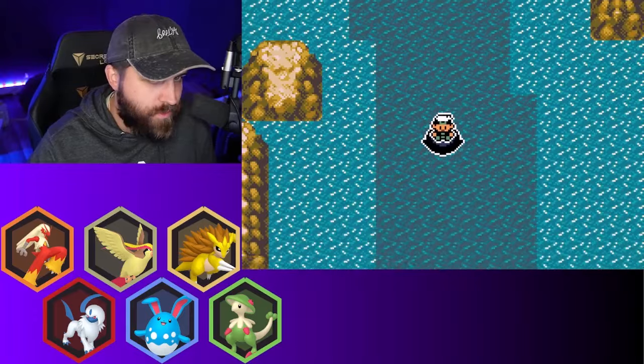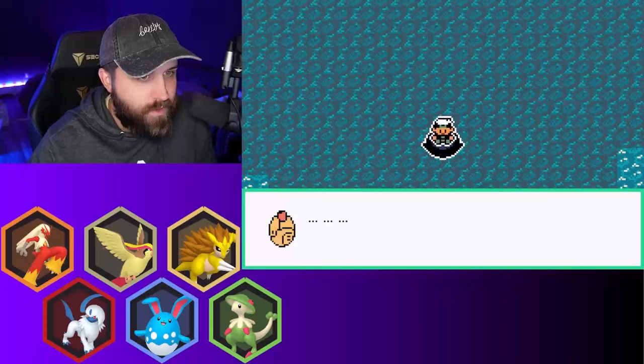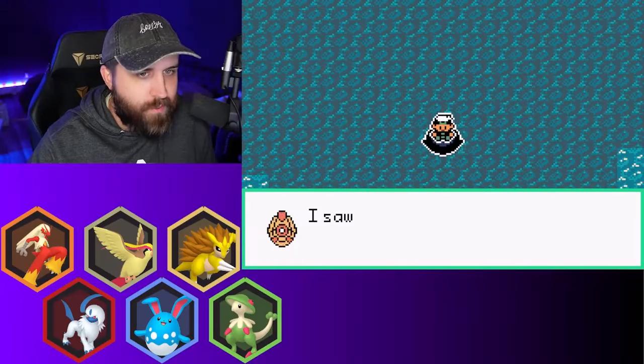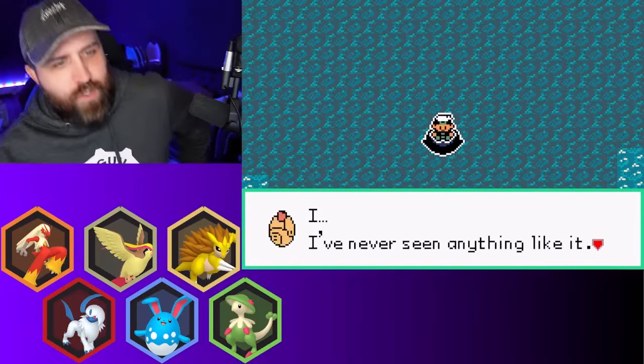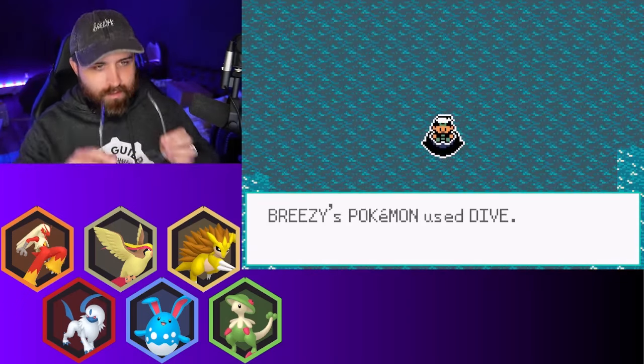Now I believe we're going to find — I could dive underneath, right? There's a giant green Pokémon flying in the sky in Pacifidlog. I wonder what that could have been. Not going to use Rayquaza.